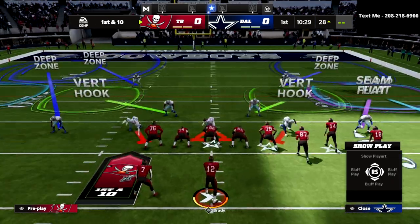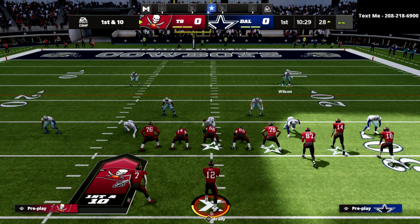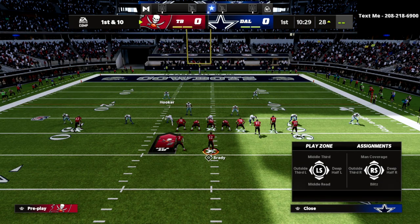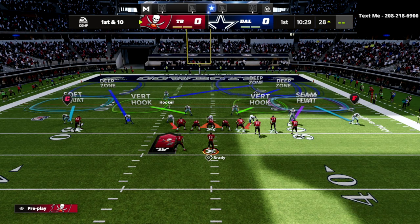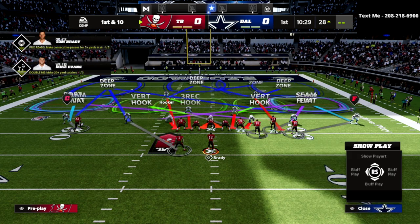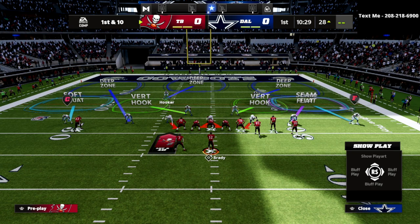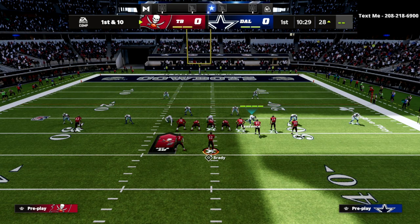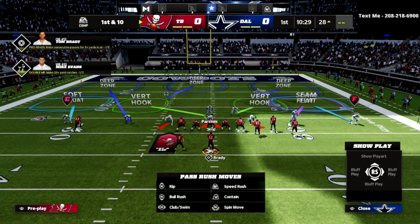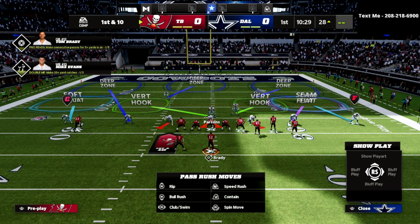The last thing I need to do is take away some type of seam streak or skinny post. I have two options: I could take this safety and put him in a deep half to the right, or I could put him in a middle third. I've got all these different adjustments to create a unique cover three cloud style of coverage, and then I've got a five-yard hook curl defender and a five-yard vert hook to the right.